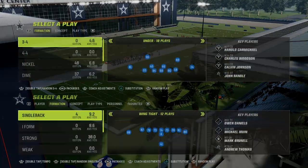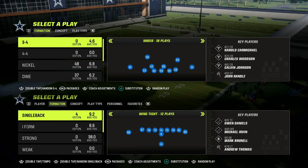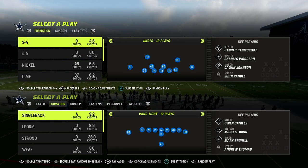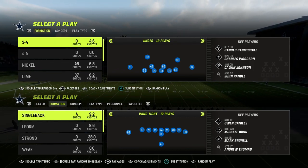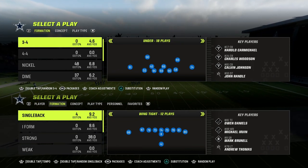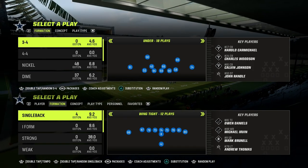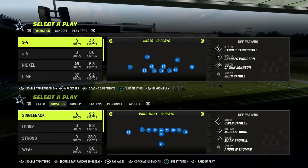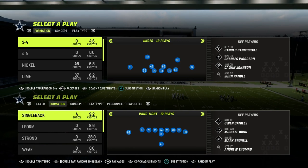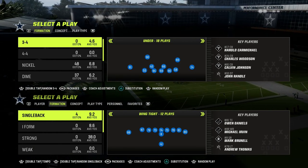In this video, I'm going to be showing you the foundational concept to every effective offense in Madden 23. This concept can be applied no matter what the formation. If you want to get my free Madden 23 Five-Step Passing System e-book, it's an e-book that will translate no matter what Madden it is, and it teaches you the five steps to creating an offense — no matter what the formation, no matter what the year — you can take this system and apply it to making a really incredible offense.